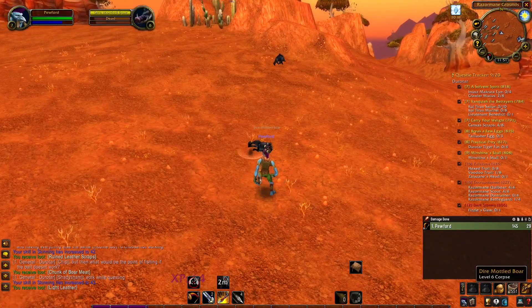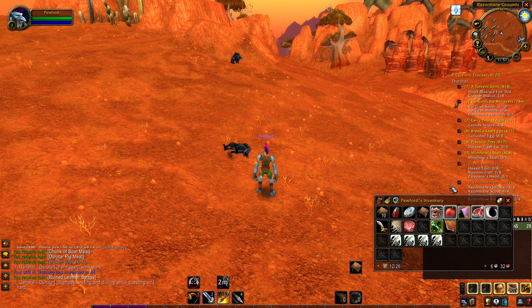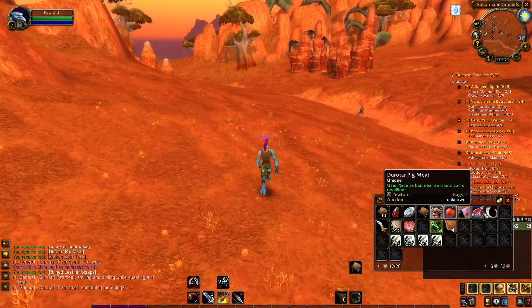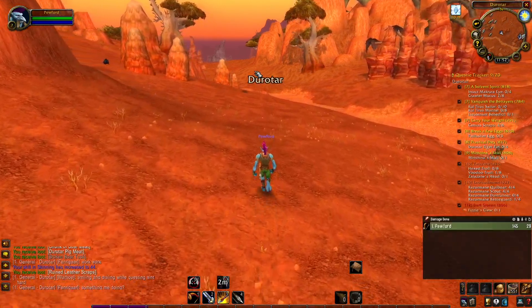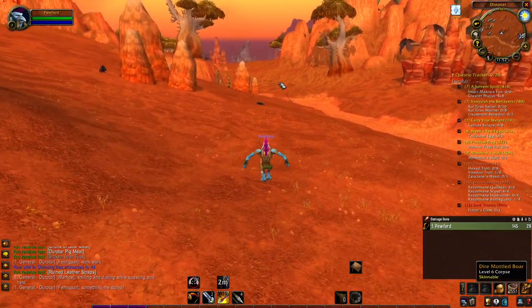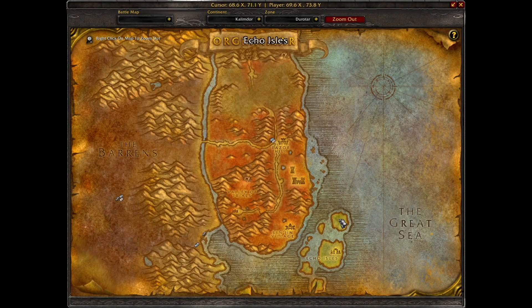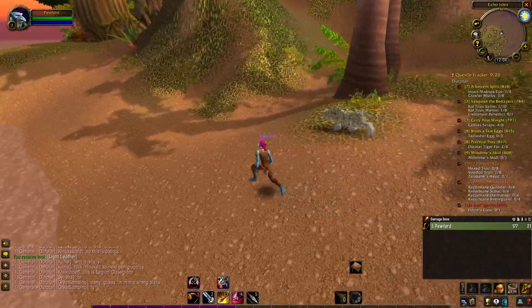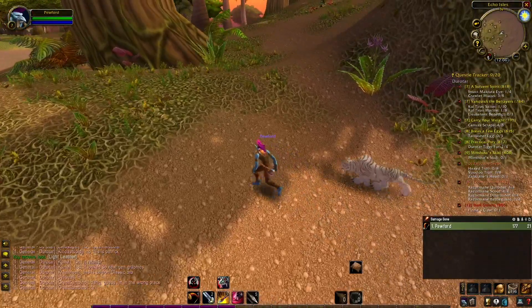Another rune hunters can track down in Durotar is the Rune of Flanking. The search for this rune starts by hunting dire-mottled boars outside of Razor Hill. These boars have a chance to drop a Durotar Pigmeat, which says it can be used as bait near an island cat's dwelling. This not-so-subtle hint should send you on your way to the Echo Isles. After you head to the northernmost of the Echo Isles, you will find beast tracks located on the ground. When interacted with, these tracks spawn a Hunter's Vision — a ghost-like white tiger NPC that leads you from one track to the next.